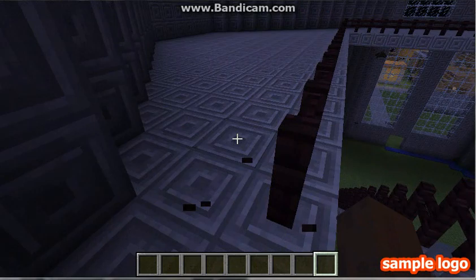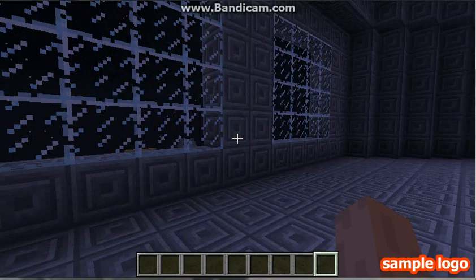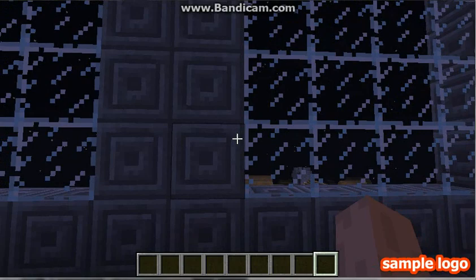I'll fix that later. I want to make a whole roof — I want it to be all pointy. I don't want a flat roof because usually mansions don't have flat roofs. I want a pointy roof like regular houses have.